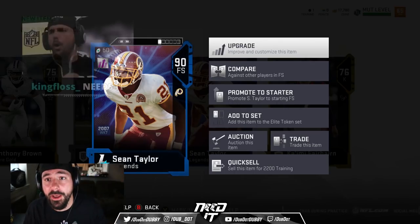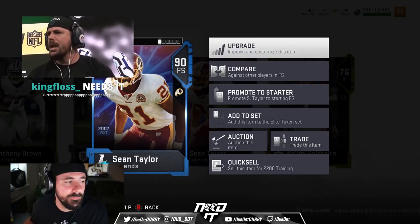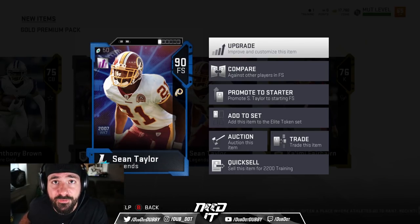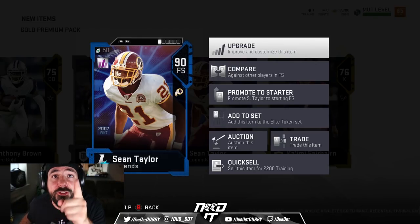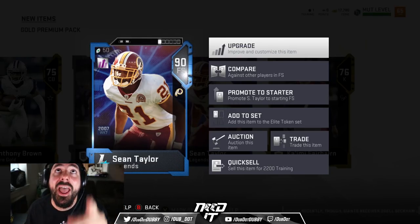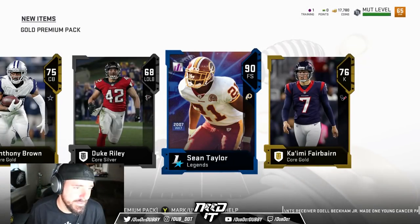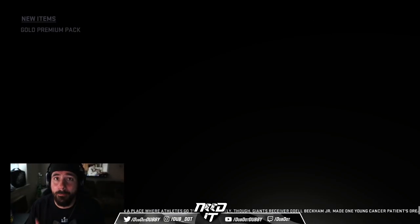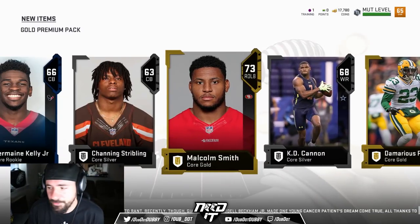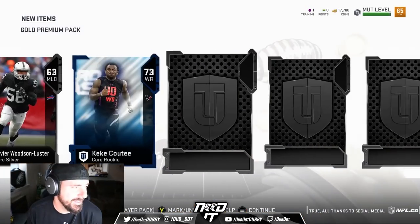Sean Taylor is the reason why I have a belt hanging over my computer. Shout out to my man King Falls. If y'all remember Man Bowl 17 against Problem — the game was tied, he was in field goal range, he decided to try to pass and Sean Taylor picked it off. I was able to score a touchdown on the next play and won Man Bowl. Had that belt hanging up there all because of Sean Taylor. Happy as hell to pull this card. I swear I got Moss and Sean Taylor — we're just going to fry some kids on Madden. That's a huge pull right there. I might have to pull another one. I'm feeling good, I'm feeling right.